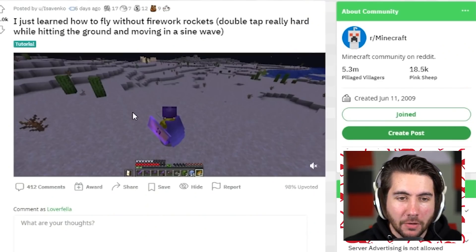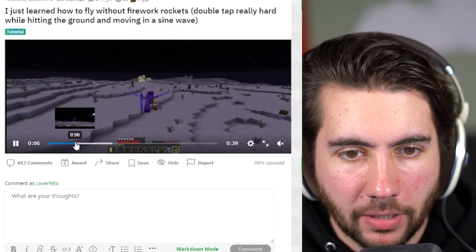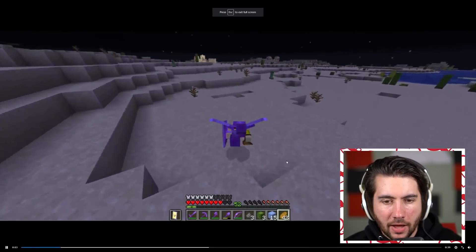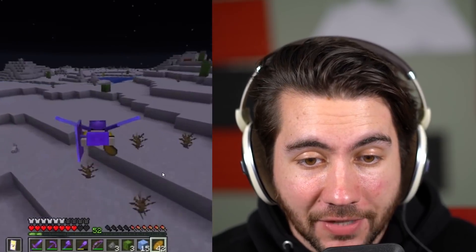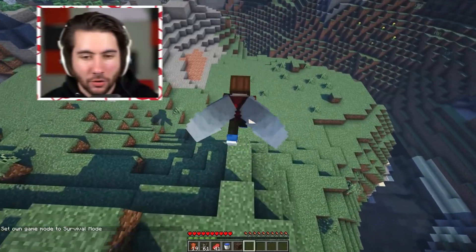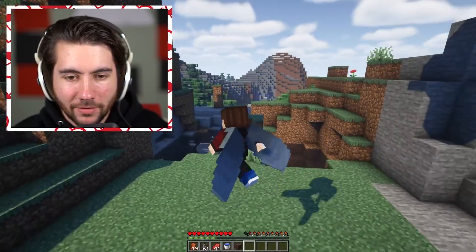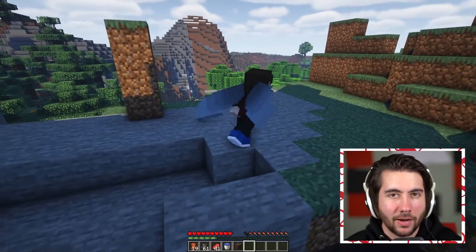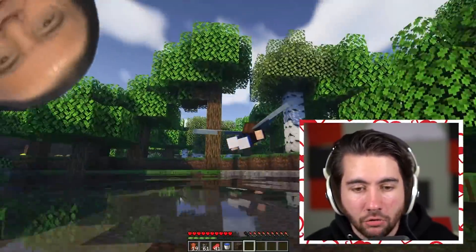This guy says five days ago he learned how to fly without using firework rockets — you can double-tap really hard while hitting the ground and move in a single sine wave. I've done this before, I do this all the time on accident. When I'm bored I'll jump on my world and just literally jump in circles to brainstorm and I'll just start flying. All you do is spam your spacebar and you can literally go forever. It works really well on online servers because for whatever reason it keeps the momentum and you just zoom forever. Ten out of ten.